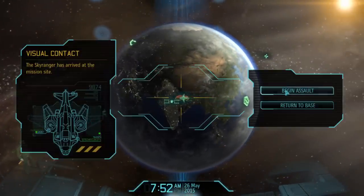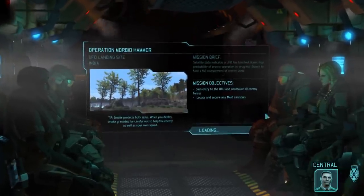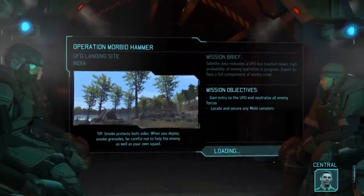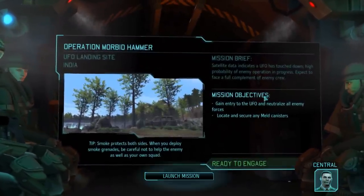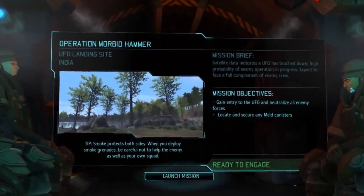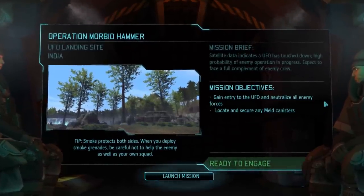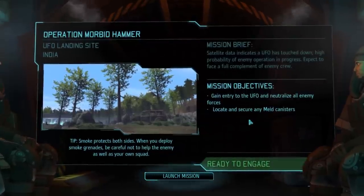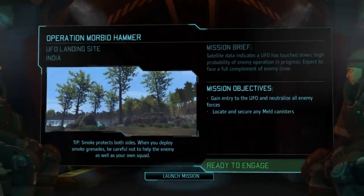Strike one, prepare for landing. The area of engagement for this mission will be in India. We track the alien craft to a landing site in a rural area outside of a small town. We should move to secure the site and clear out any hostiles we can find. Operation Morbid Hammer or whatever - alien landing site. There's a crashed jeep. We'll get to it next week. See you then.